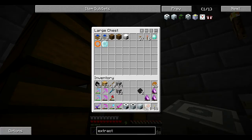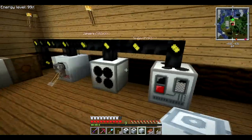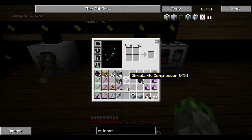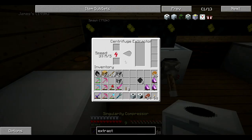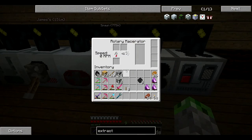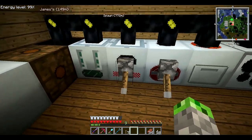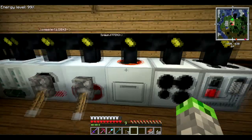One thing we will need is some levers. The thing we use the least is probably the extractor so we'll plop that down, and it is speeding up — fantastic. We'll throw the macerator right there and the compressor there. The rotary macerator also needs a redstone signal — there we go. This lever will power the adjacent blocks too, so that's why these two started up right away while the macerator did not, but the macerator is now speeding up.